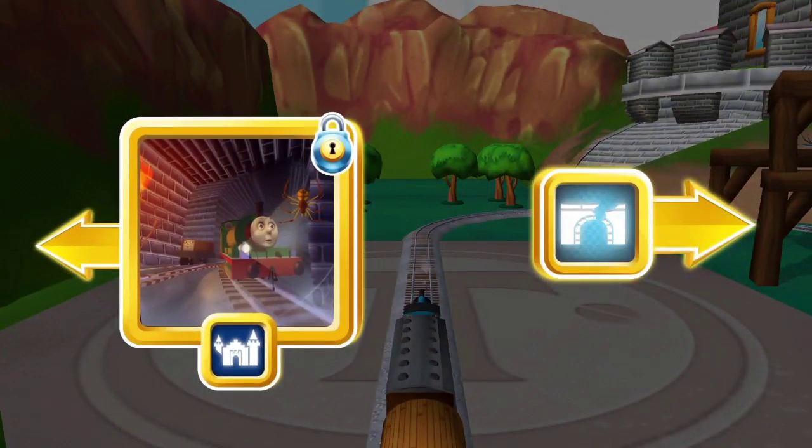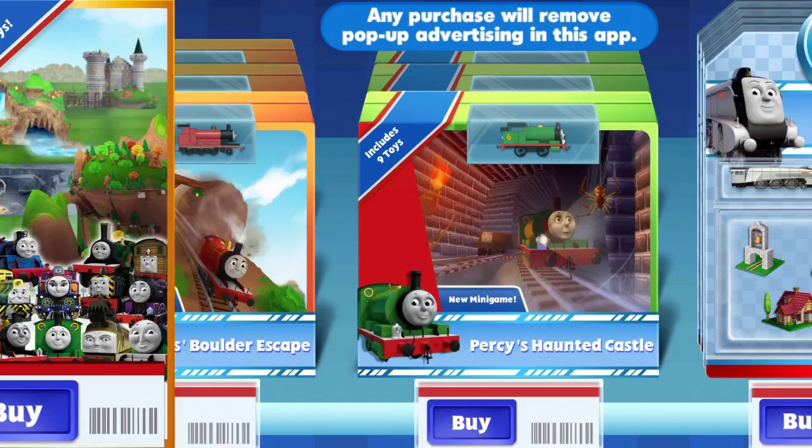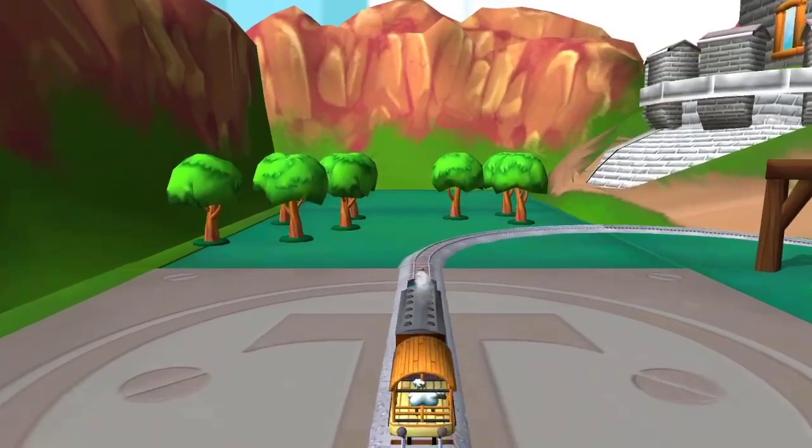Left leads to the haunted castle. This adventure box contains a unique surprise. Right leads to Henry's Tunnel. Henry's Tunnel is nearby.